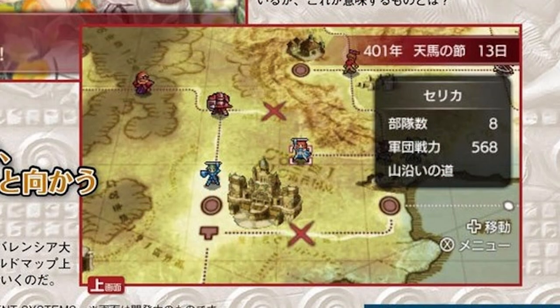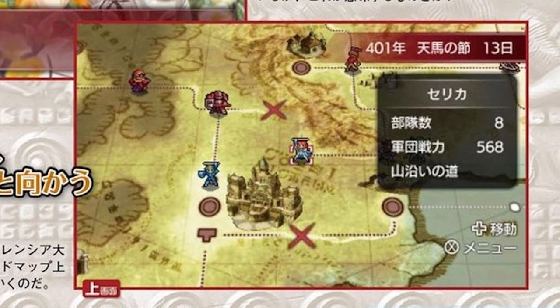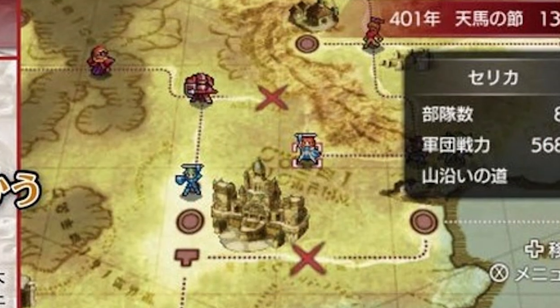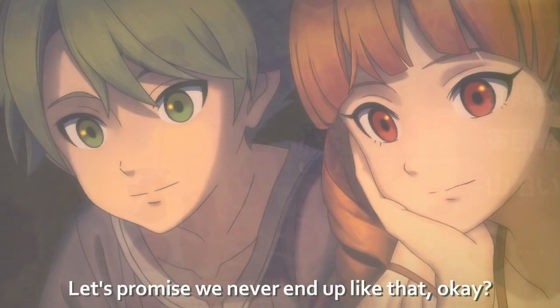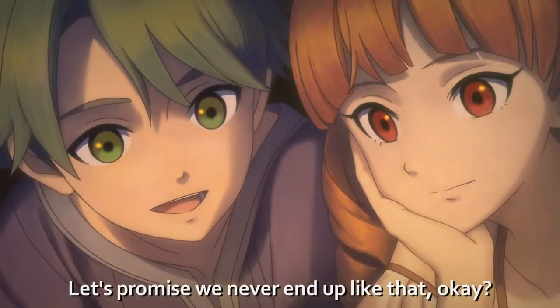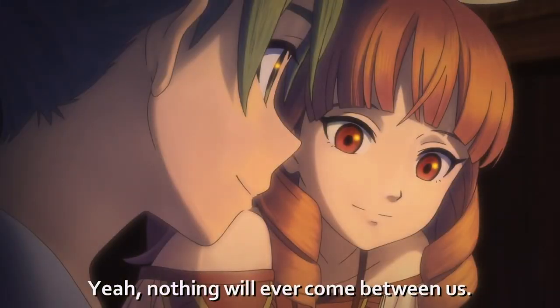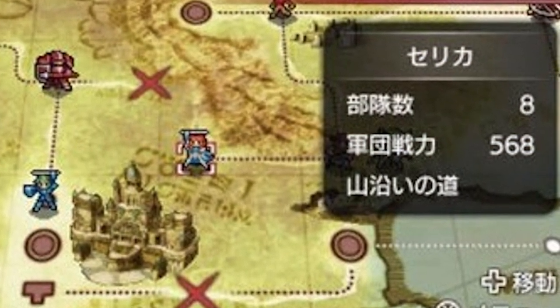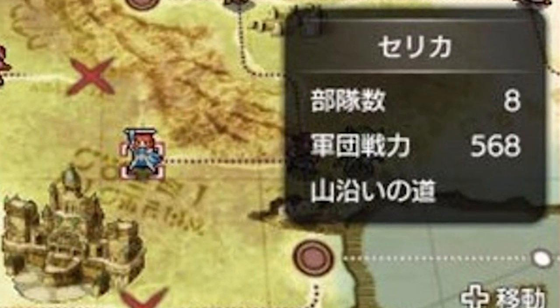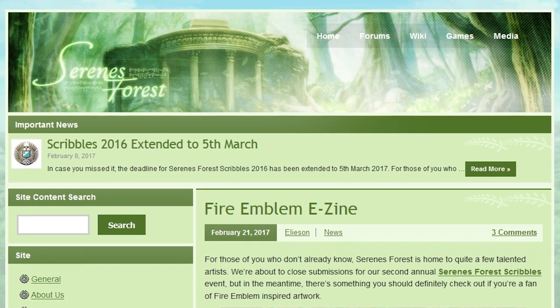In the first screenshot, we can see the Fire Emblem Echoes world map featuring both Alm and Celica present near what appears to be Zofia Castle. During the story of Gaiden — and apparently Echoes as well — the two main characters will be separated at times with their own individual groups, so be prepared to have two separate armies. The window shows the number of units in Celica's party: eight, the overall troop strength: 568, and the current location: Mountainside Path. A big thanks to Serenus Forest for all the translations.